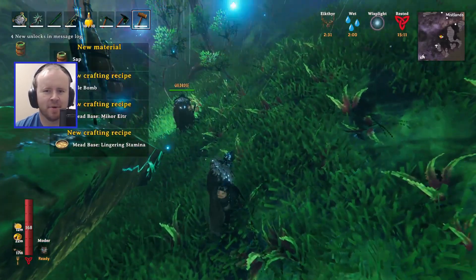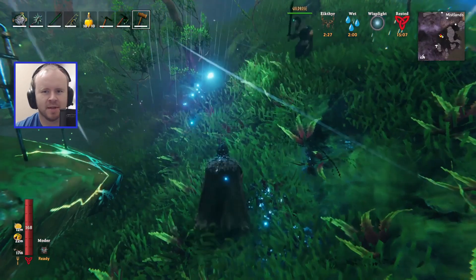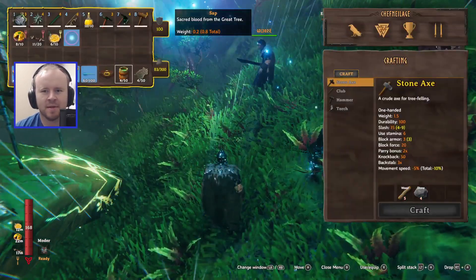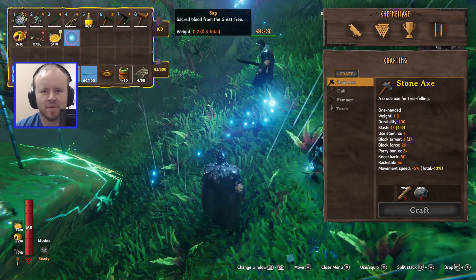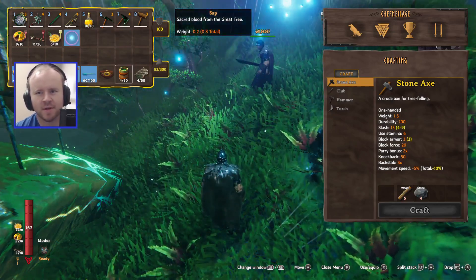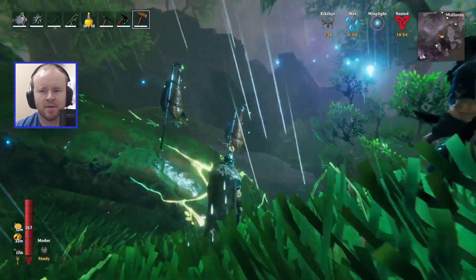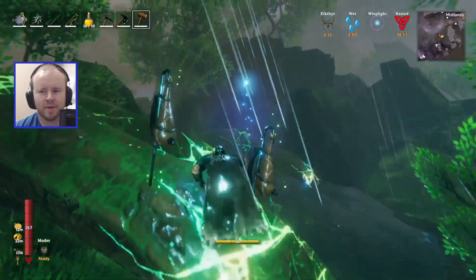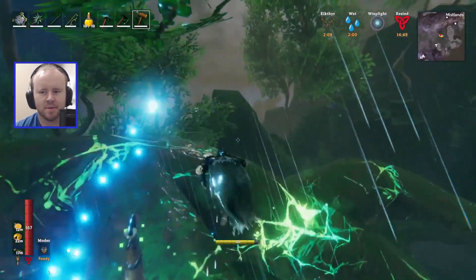There we go! Bio bomb — lingering. Oh, you stole my sap! Bio bomb minor, lingering stamina. I don't know what that is. Sacred blood from the great tree — I have no idea what to do in this game, I'm so confused. Whatever it is we're missing, I think we need to go to another Mistlands.